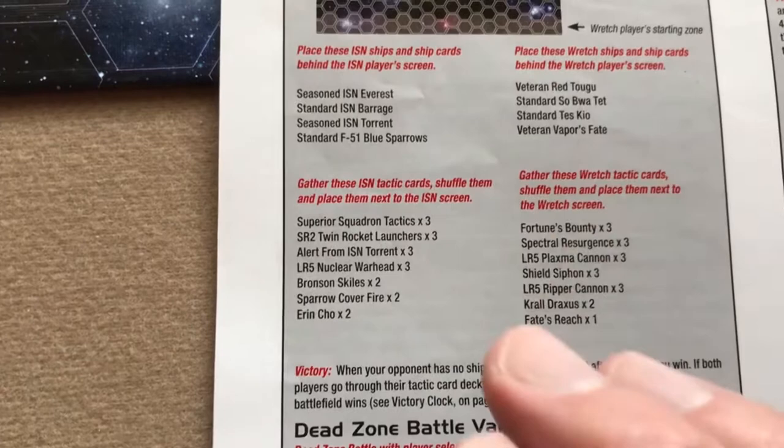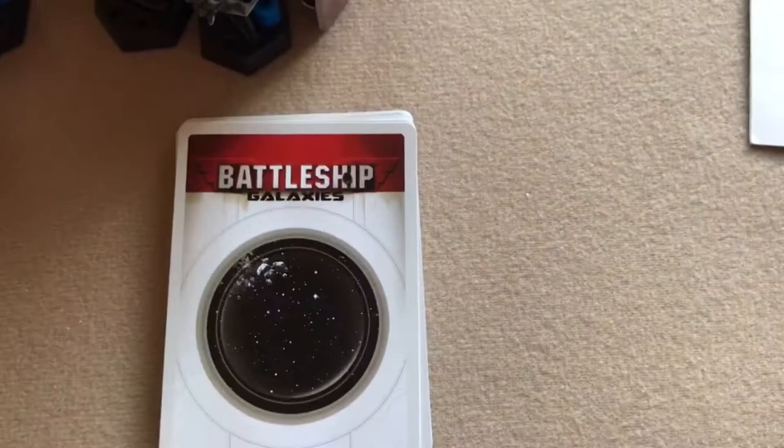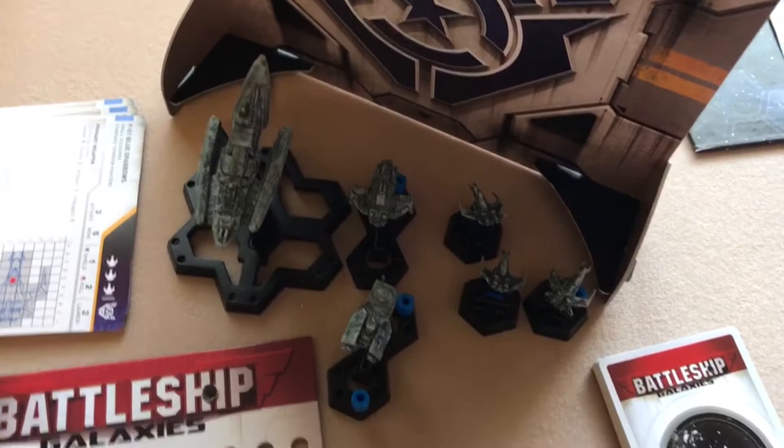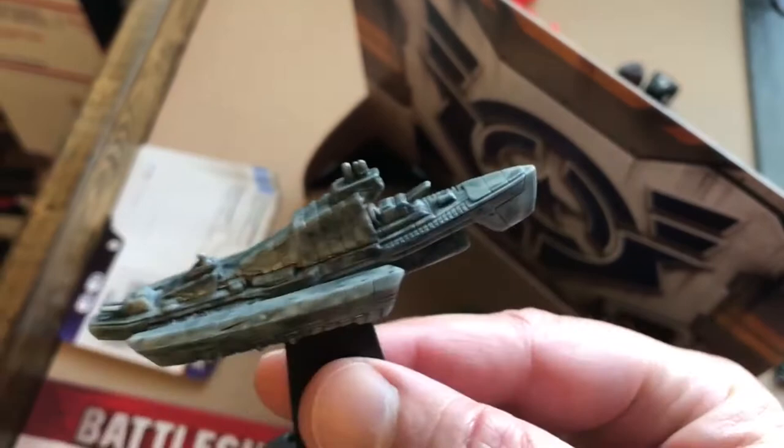I've found the tactics cards for each side, shuffled them up and put them near each screen. For each ship card the mission tells you to get, you find the corresponding ship miniature and place it behind your screen. The ship models are actually not too bad — this is like the main large ship for the ISN side, the Everest. They have a light wash on them so they're not painted but they do look pretty good.